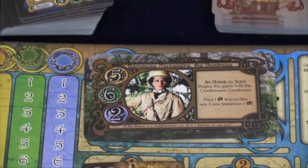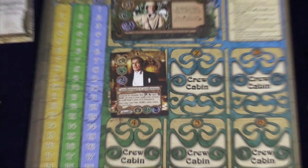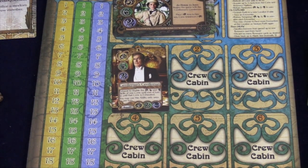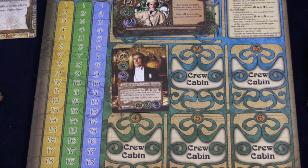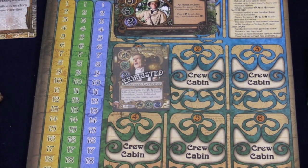You also get a special ability. She begins the game with a gentleman's gentleman in her crew. On your turn, you can take either a rest turn or an action turn. When you take a rest turn, you are going to be using resources to buy more things and basically resting. As the game goes by, different people will become exhausted.